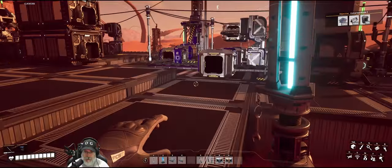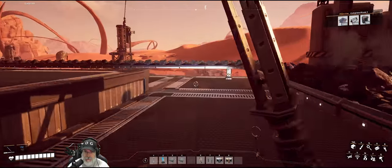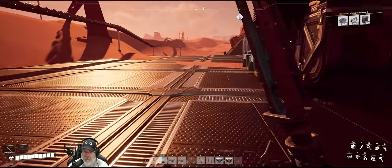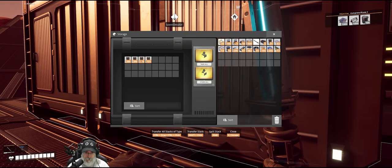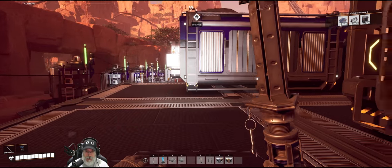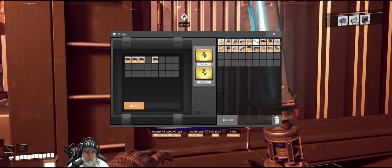Our goal here is to just explore, kind of check out the world a little bit. But specifically we want to go after hard drives for alternate recipes. There are a few alternate recipes I would really like to have before we start building the factory — one of them being the rotor recipe that uses copper sheets. I really like that one. Yeah, we'll grab a full stack of beams here.